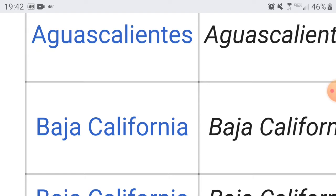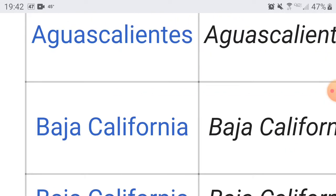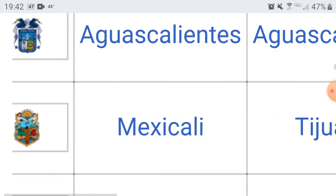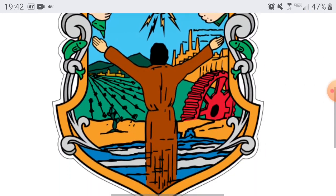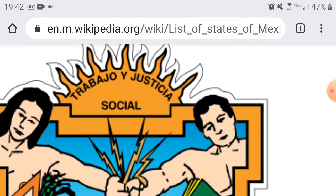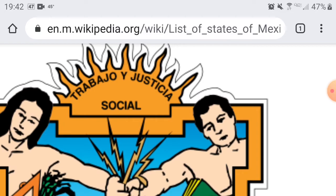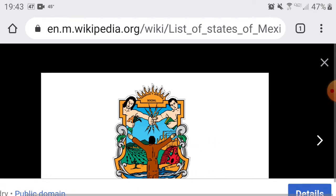Now we have Baja California — and no, it's not the U.S. state of California. The capital is Mexicali, which is right on the border with California. Here is their flag — it looks pretty cool. This guy looks like he's having a joyous time. I think it says 'social justice' on there. Looks pretty cool. You guys are going to get a 6.